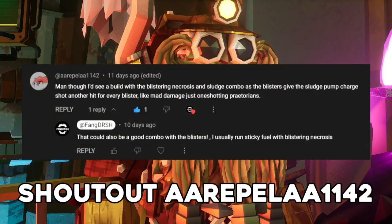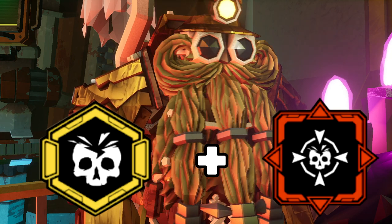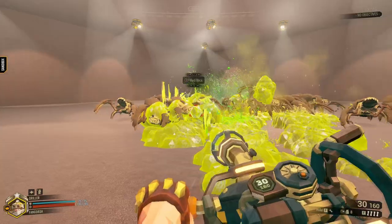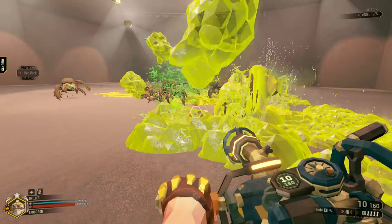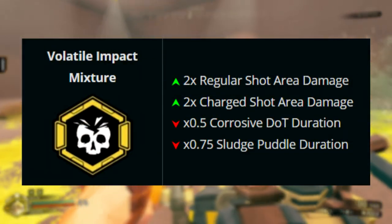This build was recommended to me, and it's insanely powerful. Volatile Impact Mixture and Blistering Necrosis. What Volatile Impact does is grant the Sludge Pump more charge shot area and normal shot area damage, at the cost of the Corrosive Effect duration and the Corrosive Cuddle duration.